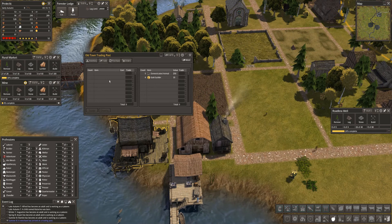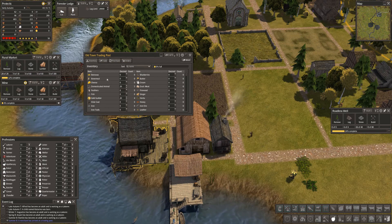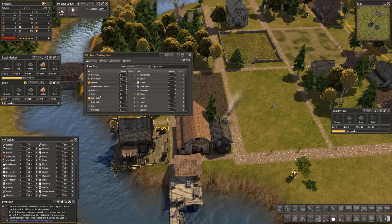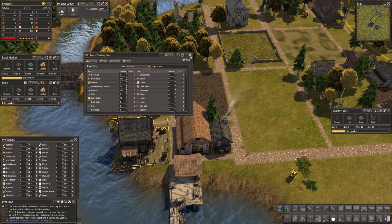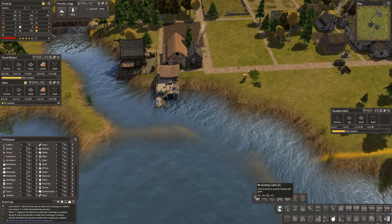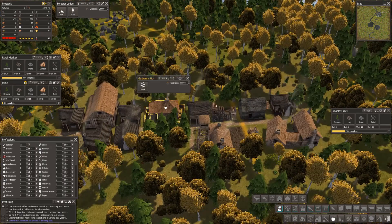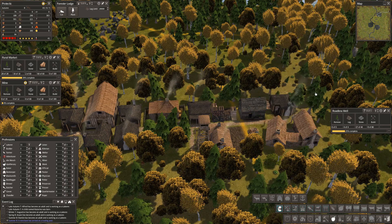Let's go to inventory, go to bone meal, put 100 in — and feathers, let's put 100 feathers in. It's not much but it's something. Where are we getting guilders from? Hunting cabin — how many people do we have? Let's have a quick look. Gatherers we're fine. Hunting cabin: four out of four, okay so we're alright on that.